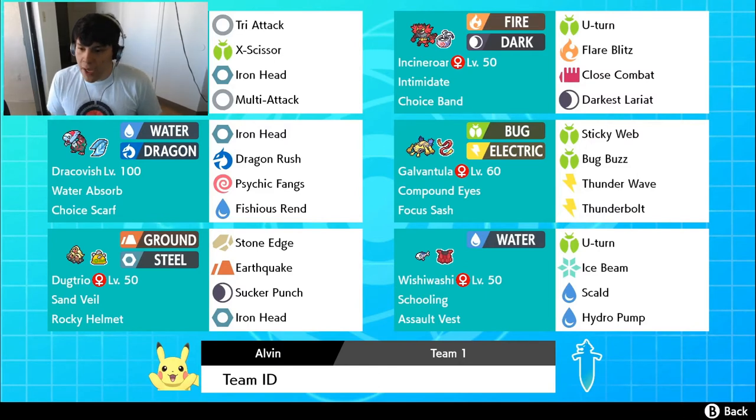Into Galvantula — we got Galvantula, 252 Speed, 252 Special Attack, and the rest into the Special Defense. Sticky Web is the name of the game. We've been using Sticky Web — I think we used it last week with Vikavolt. We got Focus Sash, obviously, because we want to guarantee a Sticky Web to be set up. Bug Buzz for STAB, Thunderbolt for STAB, and in case I want to make something very slow, I got Thunder Wave for that exact reason.